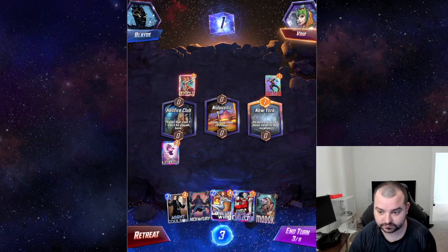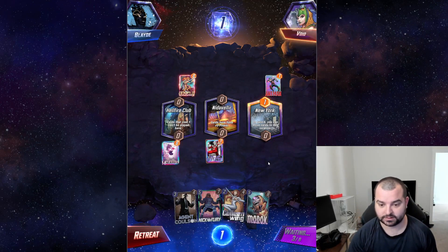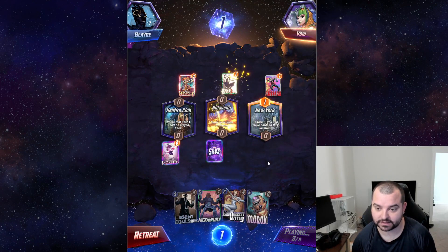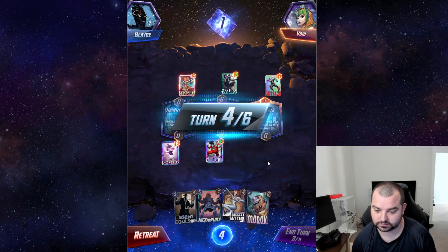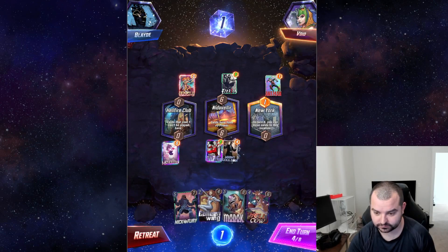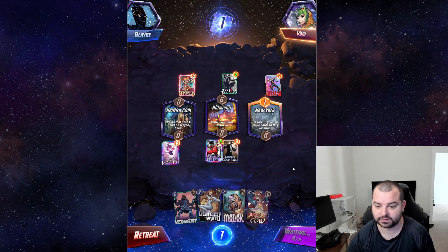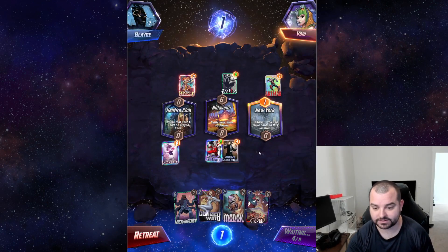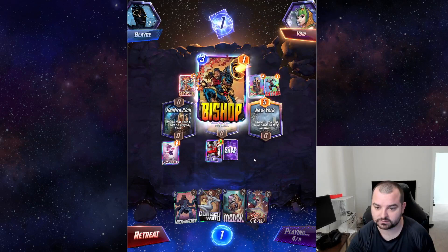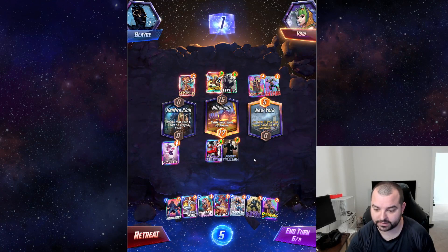We have MODOK, so we're at least good there. We see Ant-Man, Angela, Electro, and Hellcow. Guess we just play Colson — that'll give us a three and a four so we can potentially play Colleen Wing plus whatever the three is. Oh no, it's a four and a five: Black Panther and Dazzler. Black Panther and Dazzler!